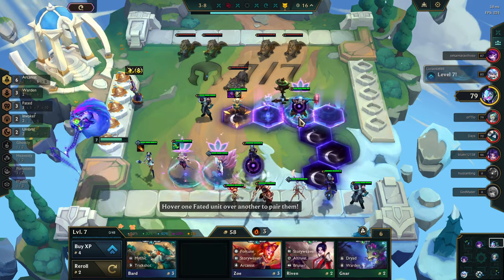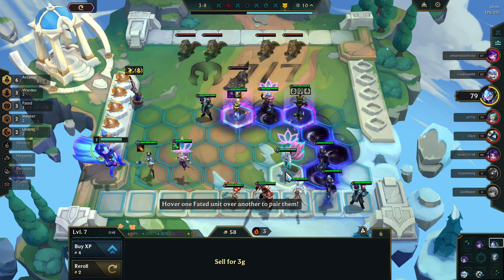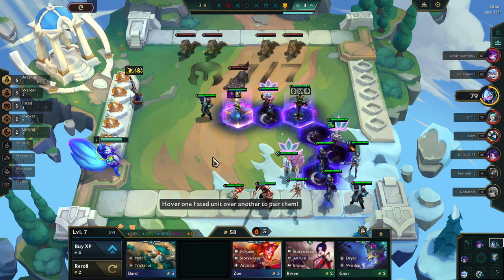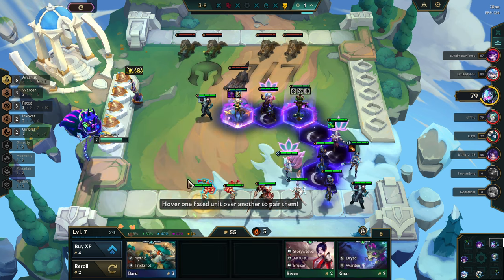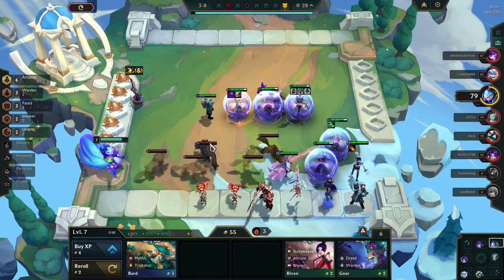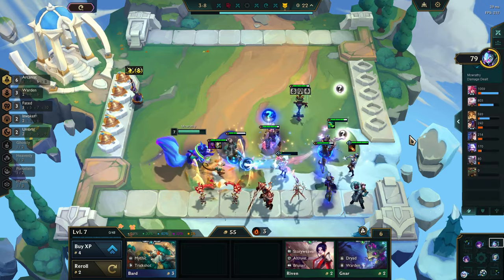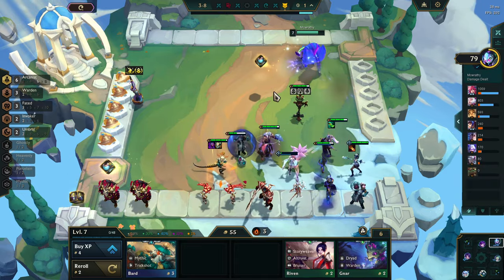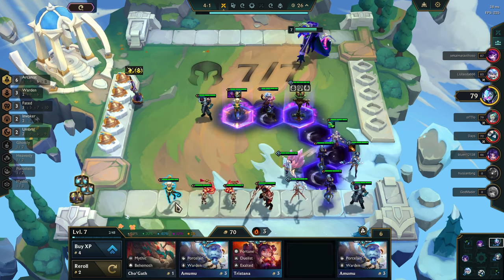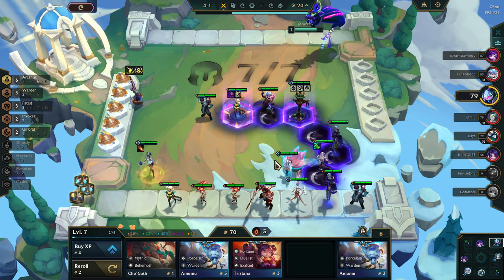I guess we do this — we put that there, we put this here. We've got 3 Wardens, 3 Fated, 2 Invokers. Can I get some items that are good for casters? No, I just can't — you just can't have anything that's good for casters. Okay, thanks pals. Feels good. I'm gonna put this one over here, I feel like that's better. Let's put this on here — I feel like that's fine.